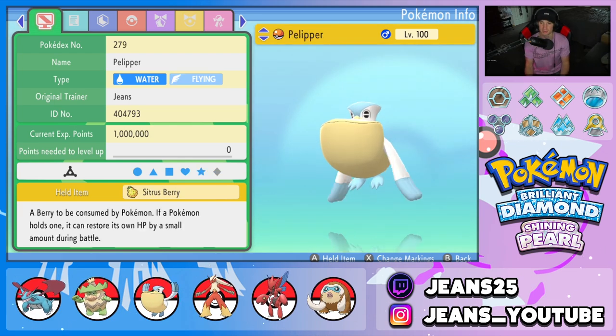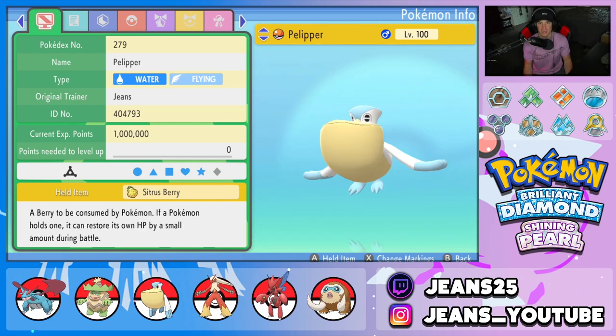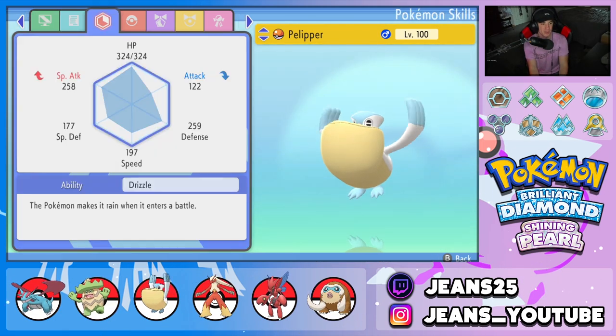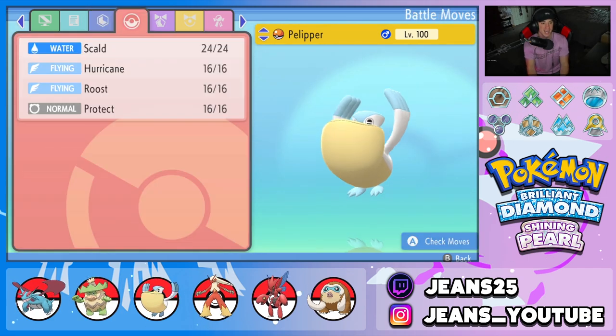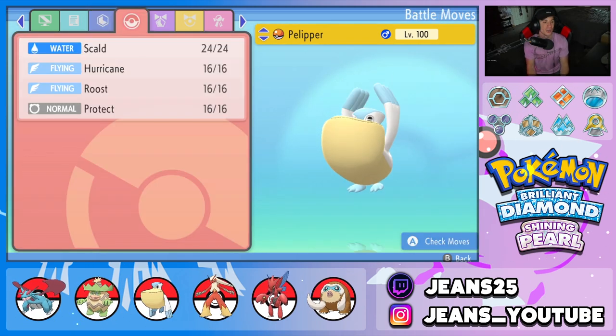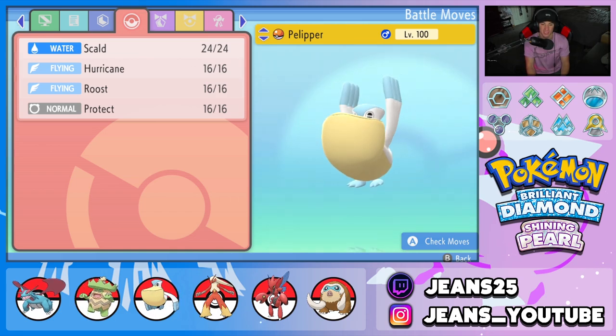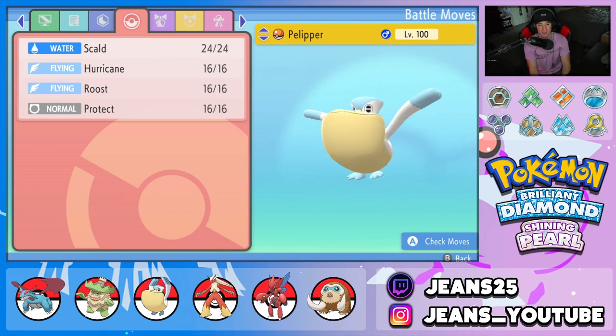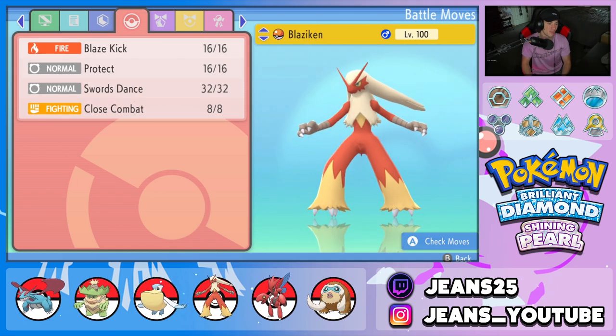Can't have a rain squad without Pelipper — Ludicolo meet Pelipper, best friends always. We got Sitrus Berry on this Pelipper, Drizzle ability to set the rain, and a great moveset of Scald, Hurricane, Roost, and Protect. I love Pelipper, such a cool Pokemon. Fourth Pokemon on the squad is going to be Speed Boost Blaziken — we got Blaze Kick, Protect, Swords Dance setup, and Close Combat for STAB.